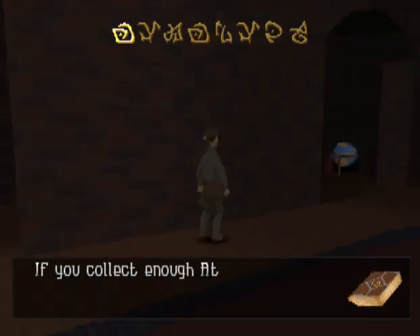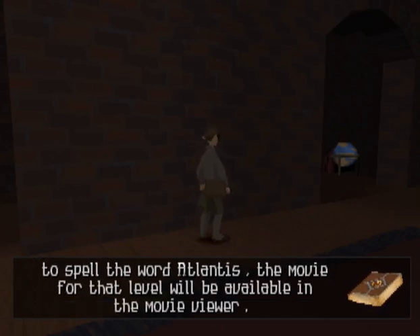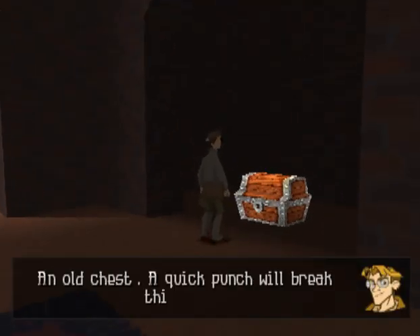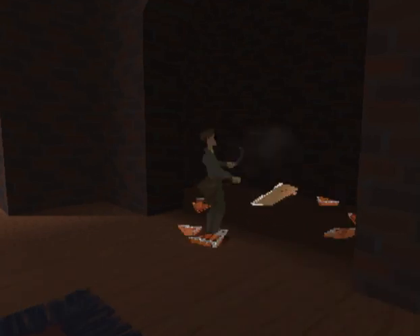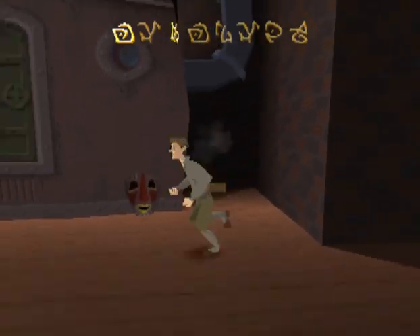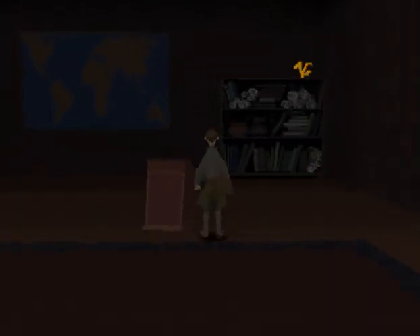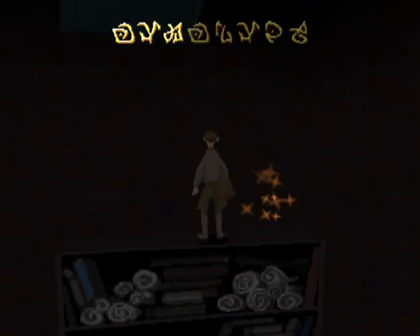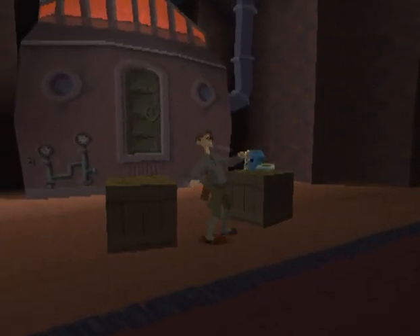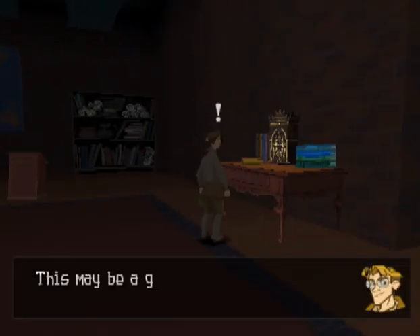If you collect enough Atlantean symbols to spell the word Atlantis, the movie for that level will be available in the movie viewer. An old chest — a quick punch will break this open. This may be a good place to search for the key.